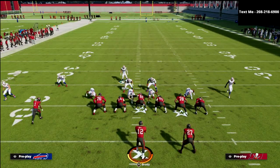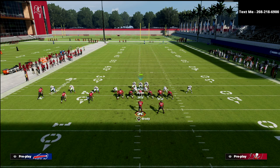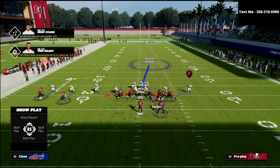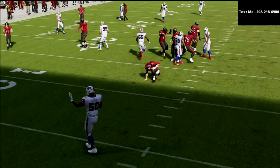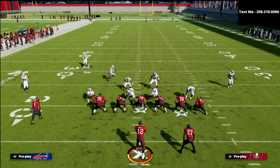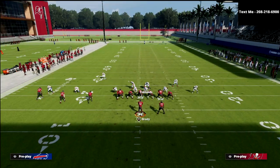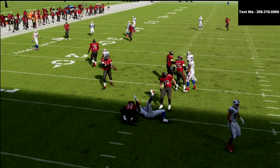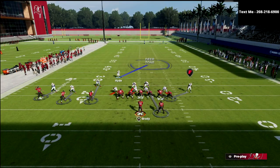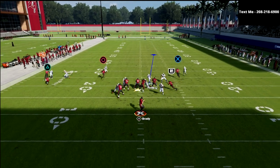One thing you could do is just drag that guy down a little bit. What I like about cover one linebacker blitz is — let's say they motion. Watch what happens on motion: it'll just automatically switch and you're still going to get pretty good pressure. It's just simple, nothing too complicated to it. Overstorm brave is still good too — you can literally just stand there, snap the ball, and you're getting pressure.